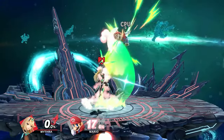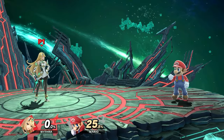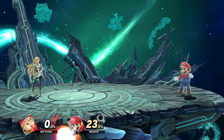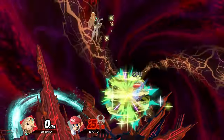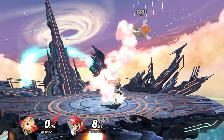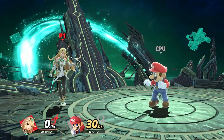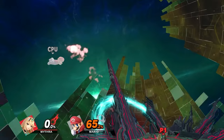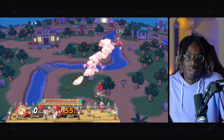If you land a grab as Mythra at low percents — roughly zero to thirty percent — the main option you should go for is down throw into up-B. This is very beneficial because you can react to both DI directions: you can react to DI in, react to DI out, down throw, jump out, and react to which side they're on to turn around up-B or just up-B straight. You can also do down throw and react with back air depending on their DI.